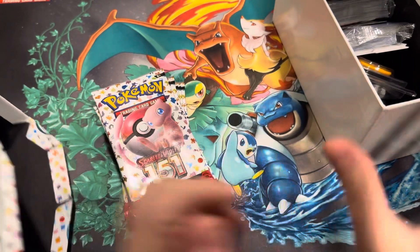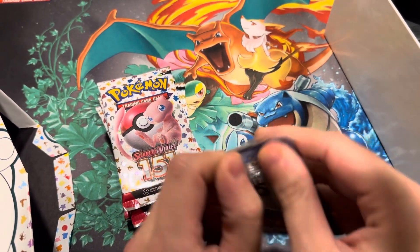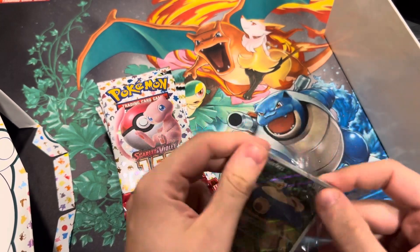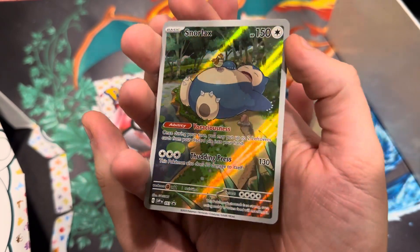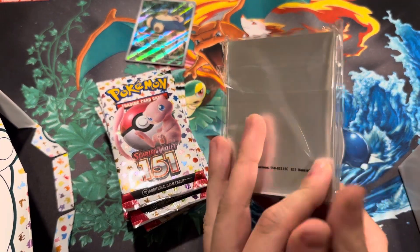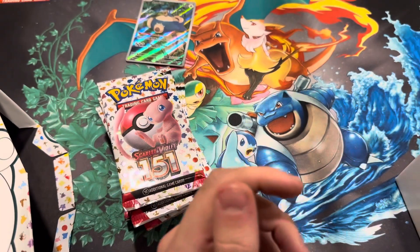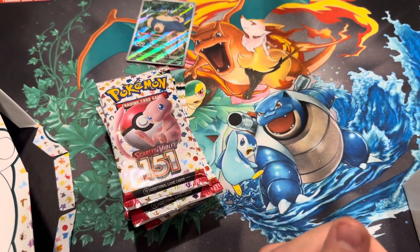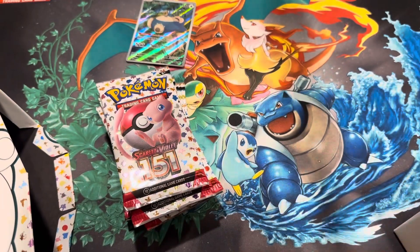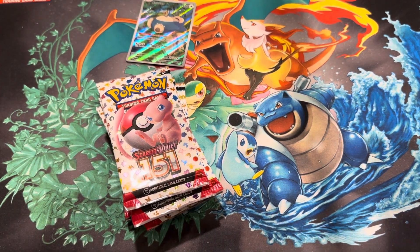Here are the nine packs of Pokémon 151. Here is the promo card — it's a pretty cool card. The sleeves are pretty nice. Here is the code card, the energy brick, the deck dividers, and then we have the poison and burn marker. Then the dice — I have a binder box filled with dice and markers, so I'll contribute these to those.